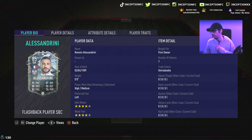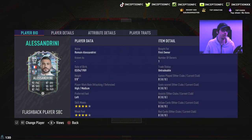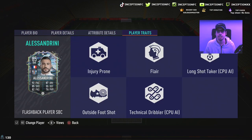This is a card I wanted to do on my main account because of the first owner concept and because I have a lot of French players in my team that I can work with. We're looking at a card that is 5'8" with high-medium work rates, left-footed with 4-star skills and a 4-star weak foot. He has the outside foot shot trait, the injury prone trait, and the flare trait — so obviously no finesse shot trait.